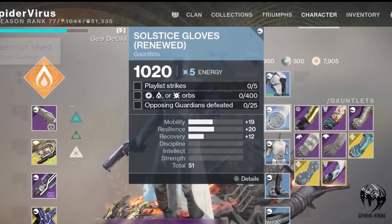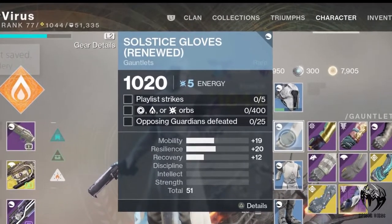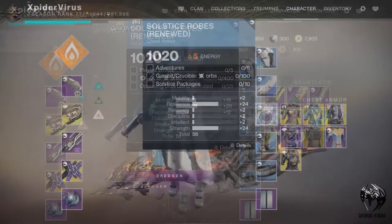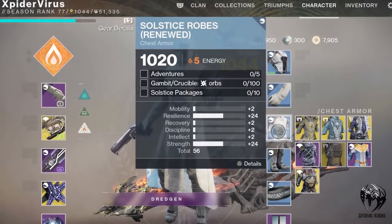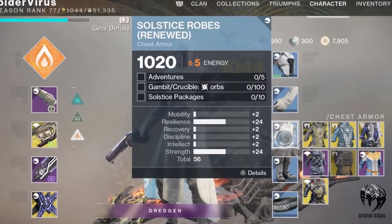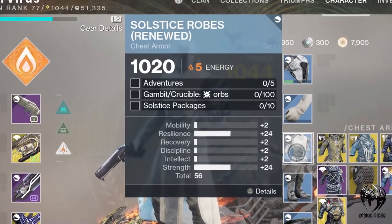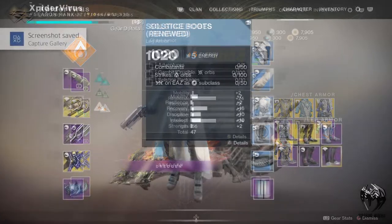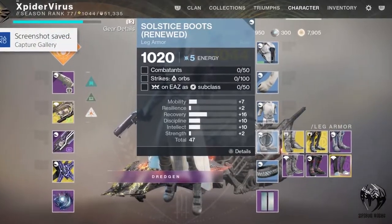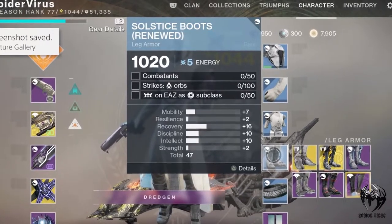You have to complete five strike playlists, five adventures, and five public events anywhere in the solar system. Remember not to trigger any heroic events, as this will take less time to complete. Also five crucible matches — win or lose, it doesn't matter. Once all the primary objectives are completed, your secondary objectives will be completed on their own in no time.